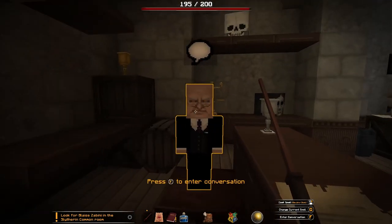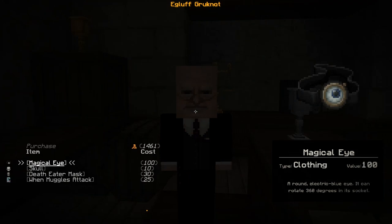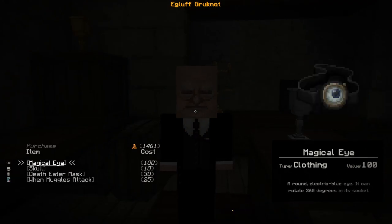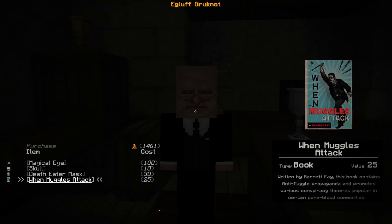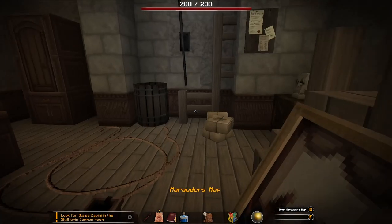I fell. 'You look awfully young to be in here — what do you want?' Show me what you have for sale. Magical Eye. Death Eater Mask. 'When Muggles Attack' by Barrett Faye — this book contains anti-Muggle propaganda and promotes various conspiracy theories popular in certain pure-blood communities. I'm leaving — bye. Oh my God.